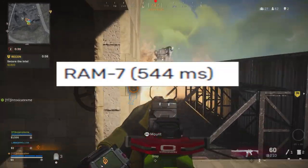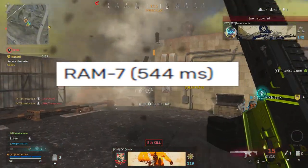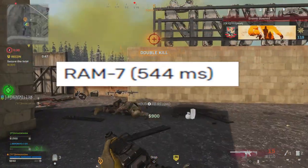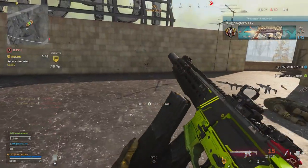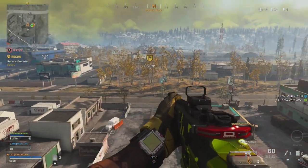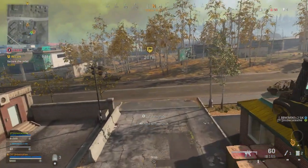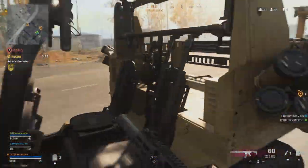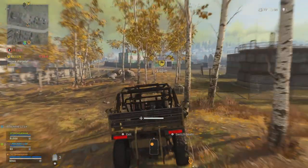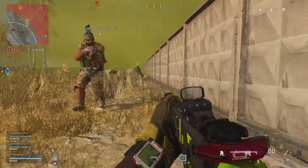Moving on to number 4, and most people could call this one — it is the Ram 7 with a 544 millisecond kill speed. This gun shoots so fast and does so much damage. The Ram 7 is honestly a more versatile assault rifle. Sometimes I classify it as an AR-sub because of the fire rate and how fast you can move with it.